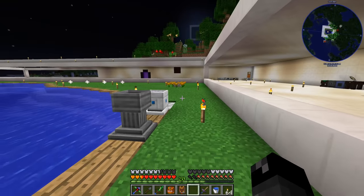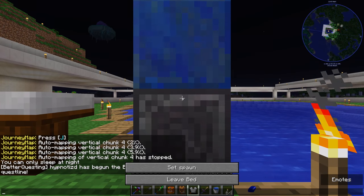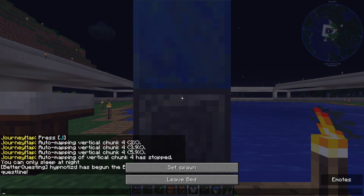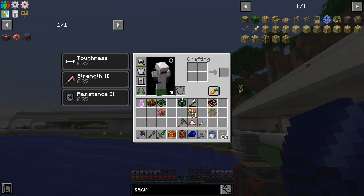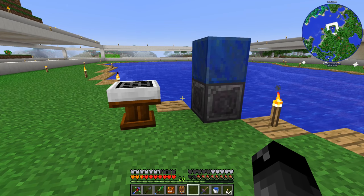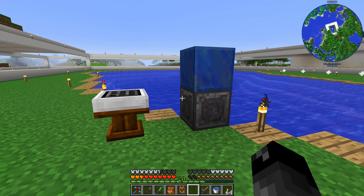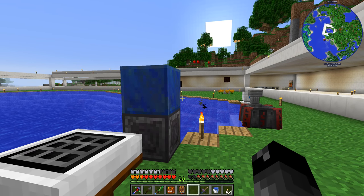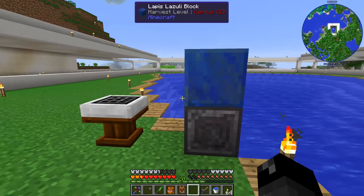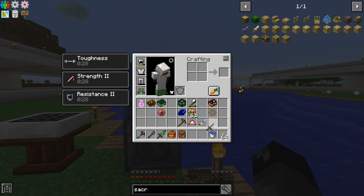That's awesome! We have a sleeping bag so we can make it night, sleep, make it night, sleep - and pass days very quickly this way. There are some things in Astral Sorcery where you want a specific constellation for infusion - we're not quite there yet, but this will come into play later. But this also makes it super simple to make it nighttime for Astral Sorcery crafting. We've finally done that - that is awesome!